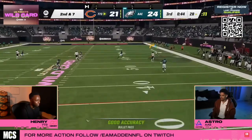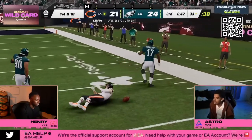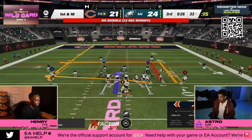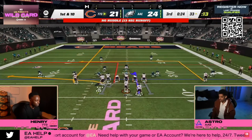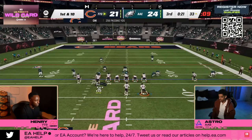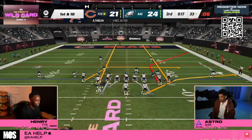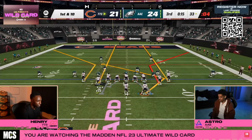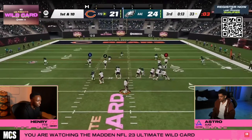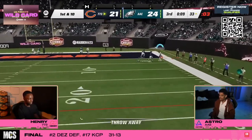I think bunch tight end is going to be another really good formation. I already mentioned bunch offset - I think you're going to see a lot more bunch offset in Madden 24. We saw some bunch offset this year specifically out of the Colts playbook, built around the play bunch trail. Bunch trail has a skinny post, a good corner route, a good trail route, and a good man-beating drag route, so it was a really good play for man coverage.